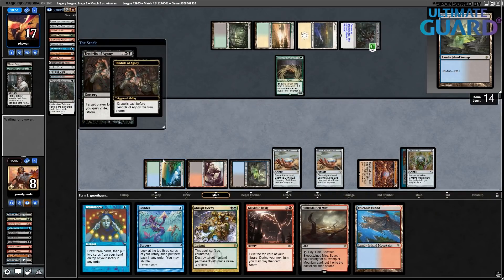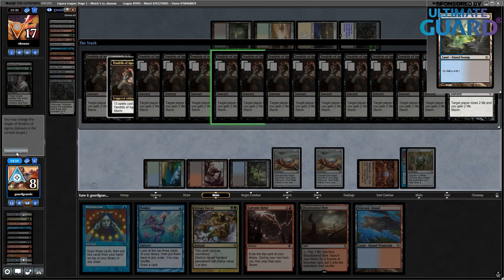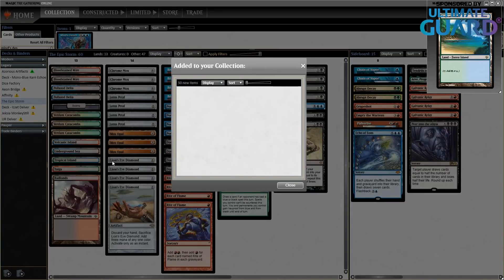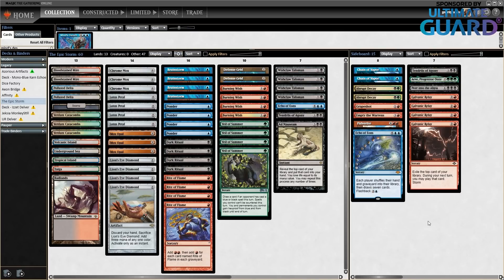Opponent goes Trinisphere on turn two, there's nothing you can do. If your opponent kills you on turn one both games, there's nothing you can do. Back to Basics game one — I also think I couldn't avoid it. Maybe game two could have been played better. But yeah, overall this is the League — I hope you guys enjoyed it. We shared some love for Galvanic Relay now that we know exactly what it does. Thank you guys for watching, I'll be back next week with more Legacy videos. Remember to press like and subscribe to the channel. Goodbye.